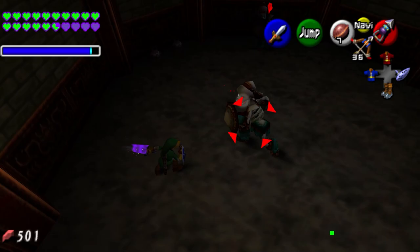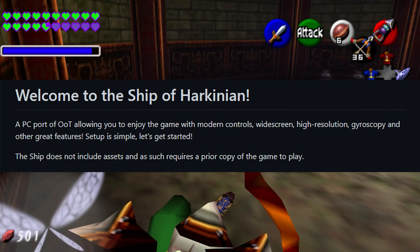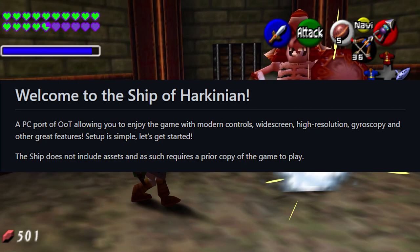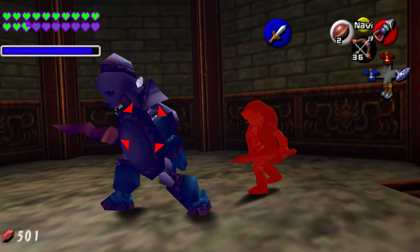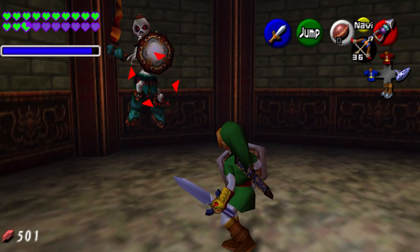So what is the Ship of Harkinian? From the GitHub page: the Ship of Harkinian is a PC port of Ocarina of Time allowing you to enjoy the game with modern controls, widescreen, high resolution, gyroscopy, and other great features. In this video I'm going to be going over all those enhancements and features so you can see just why I think this is the best way to play Ocarina of Time in the new year.